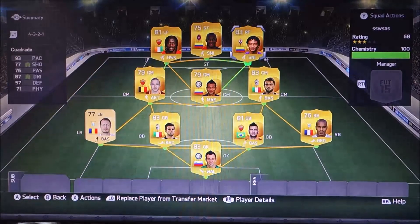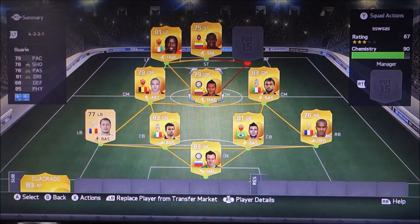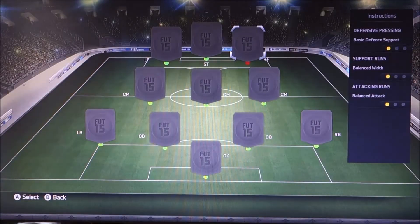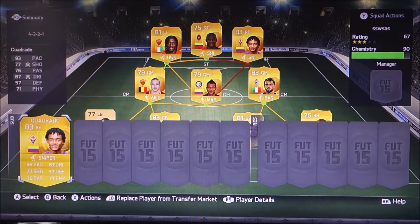Here's Cordado. What you've got to do is get him and put him off the bench like that, then press Y and go to Instructions. If it has a red dot under the player that you want to do it with — you see here there's a red dot under it — you press B and there we go, I have two Cordados.